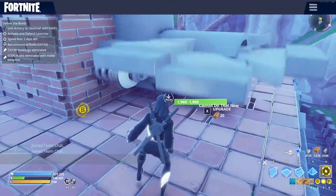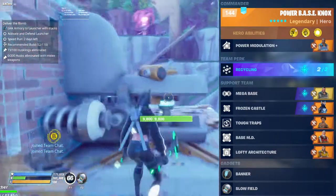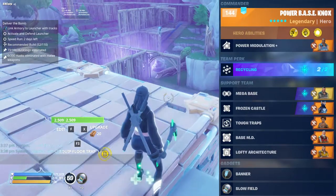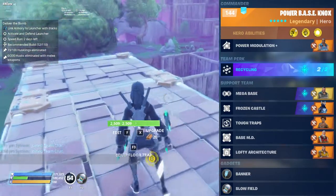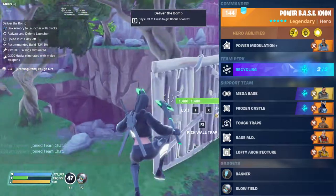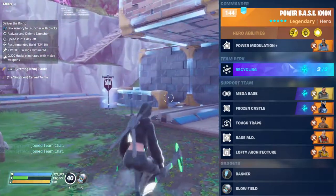We just want to place our base back here. We need Power Base Knox in the lead, Mega Base in the squad, then Frozen Castle, Tough Traps, Base MD, and Lofty Architecture. I also recommend for the gadgets you bring Banner and Slow Field. The Banner will increase health for about a minute, and the Slow Field will slow down husk attacks for about a minute. These are very useful just in case you make a mistake or something bad happens.